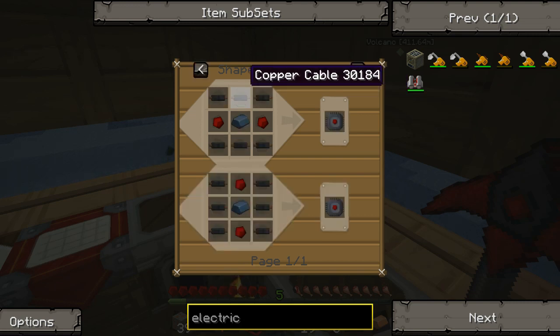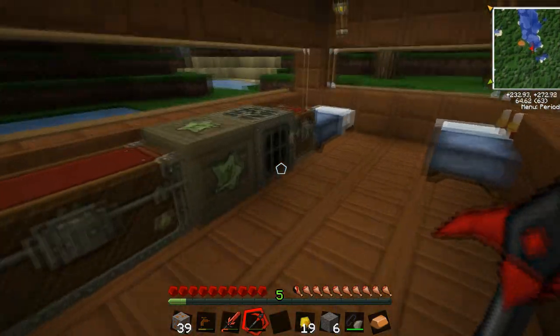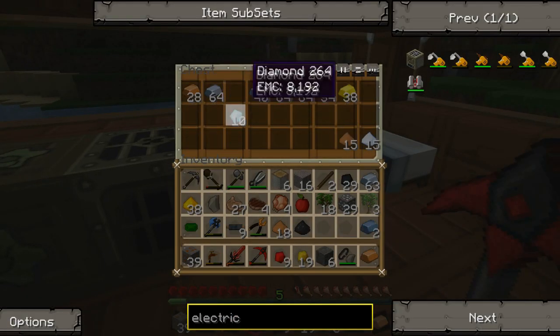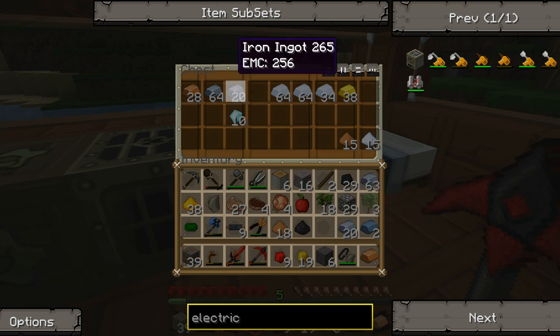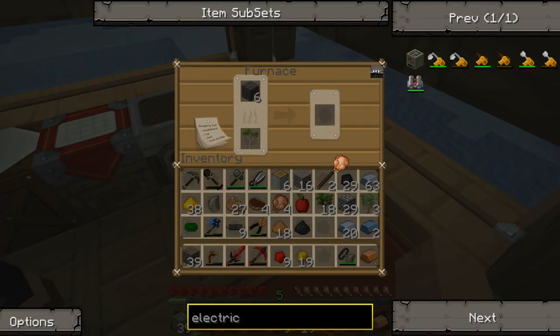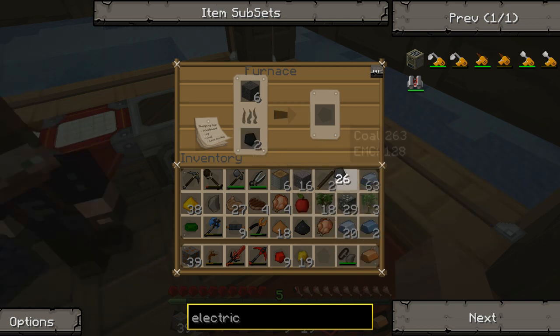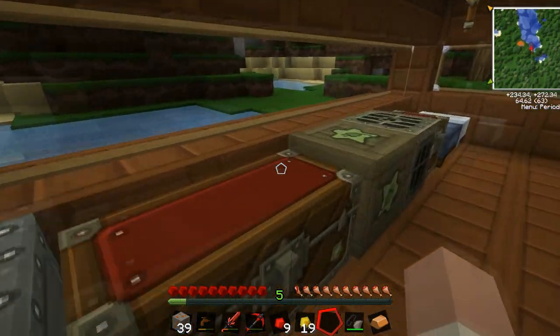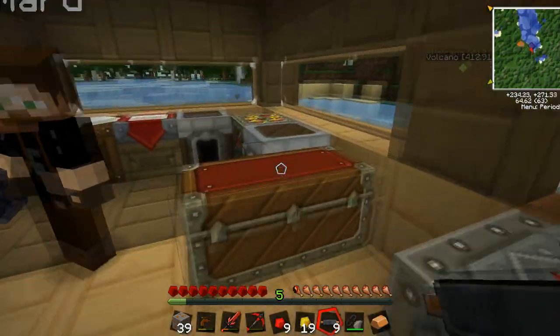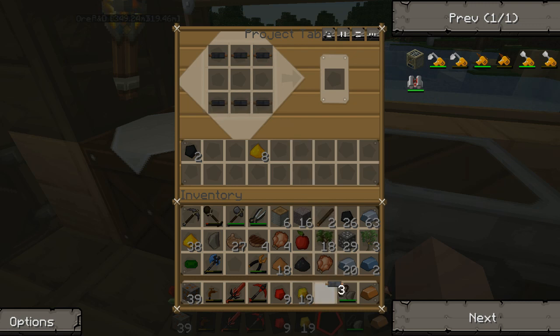I will make us a transmutation table. I'm going to need an electronic circuit. To make a transmutation table one needs — let's have a look. We need four blocks of obsidian and four smooth stone. I've got some cobblestone which I shall smelt for you. And I assume you've got some obsidian? Yeah, I've got five blocks left. We'll have to go mining for some more when it comes to making the condenser.